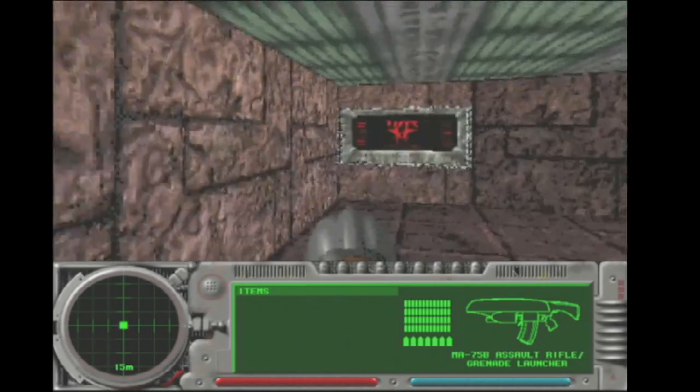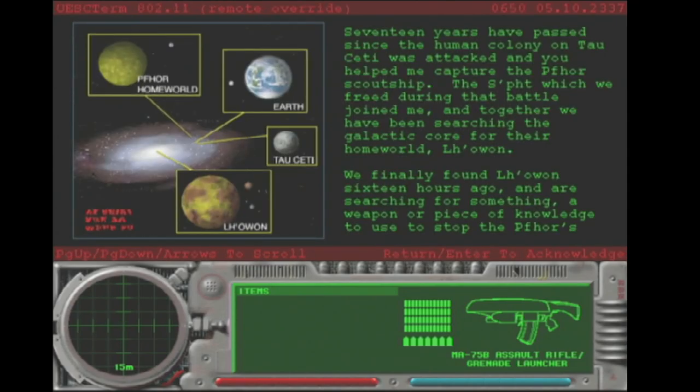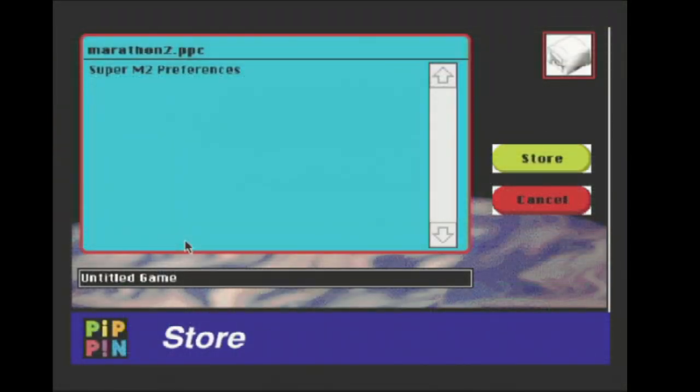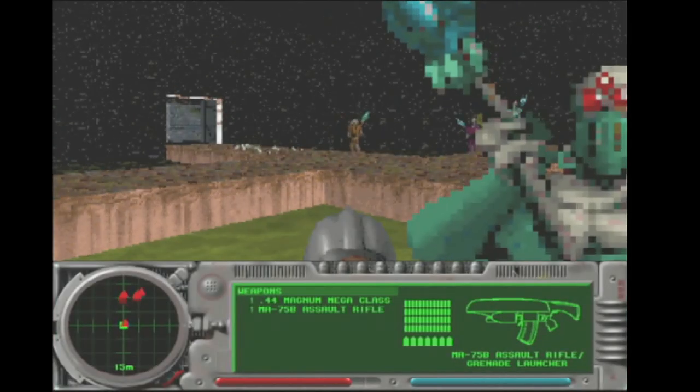Once you've accomplished all the different goals from a level, you get a little more story information to drive the plot forward, because it is a continuation of the story from the original Marathon. The game has plenty of things to do and does give you a save feature, which I really appreciate. The NVRAM in the Pippin still works perfectly fine, especially with a new battery.